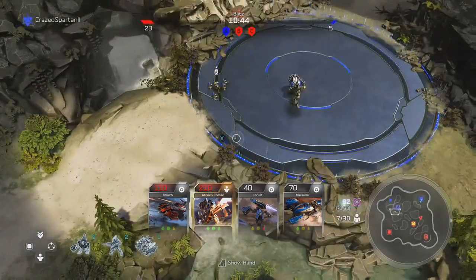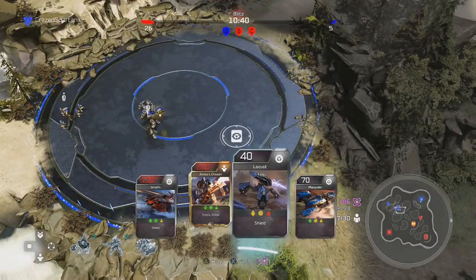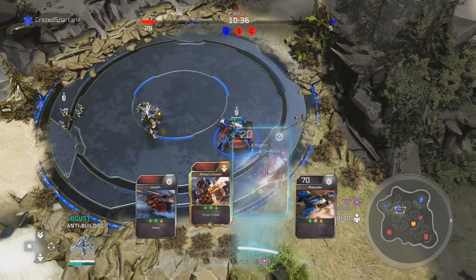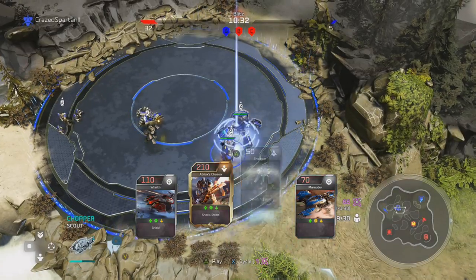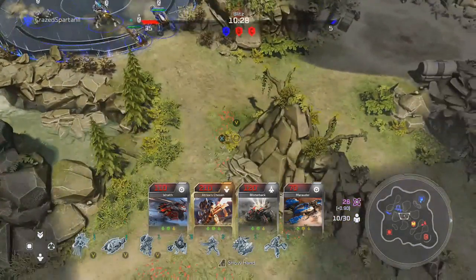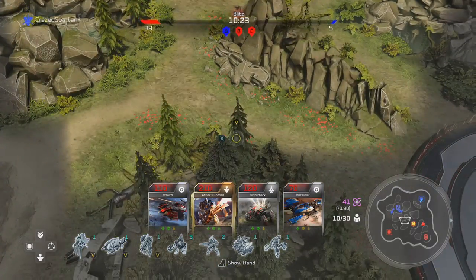By increasing your energy rate you are able to call in units a lot more often and a lot quicker than your enemy does. This is a good sacrifice in my opinion because I can do that and my teammate is just going to do what he's going to do. By the end we just absolutely dominate them — and this is a perfectly good strategy.